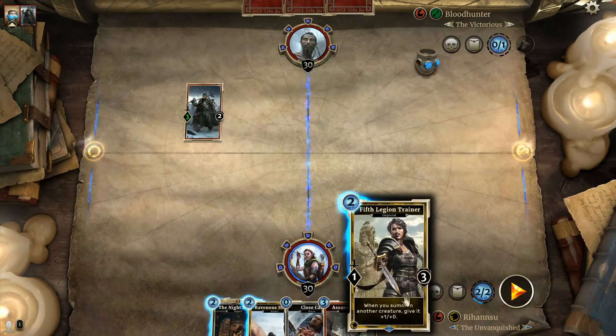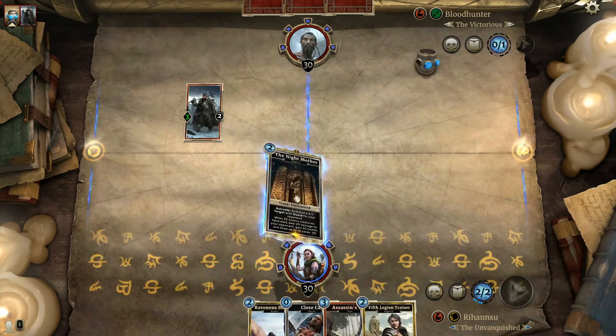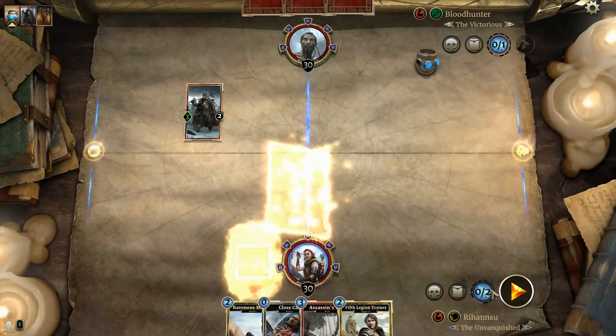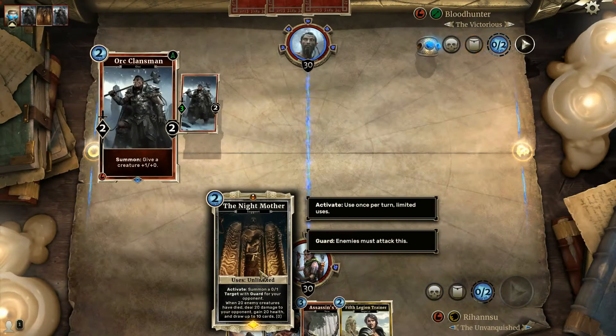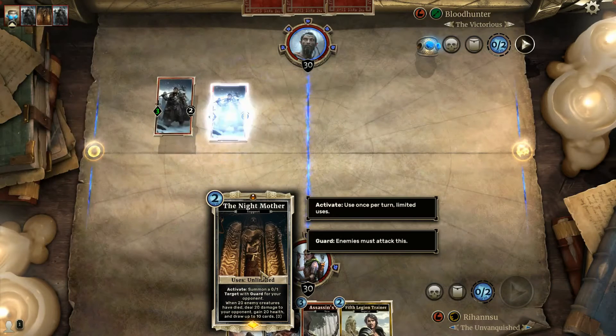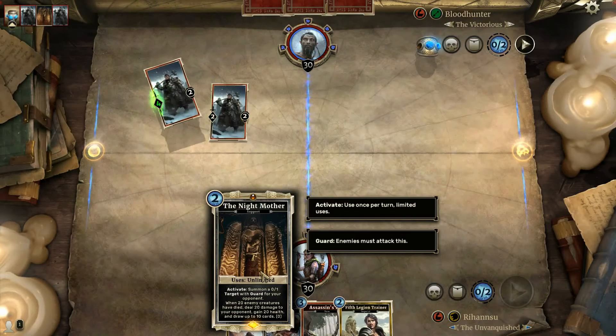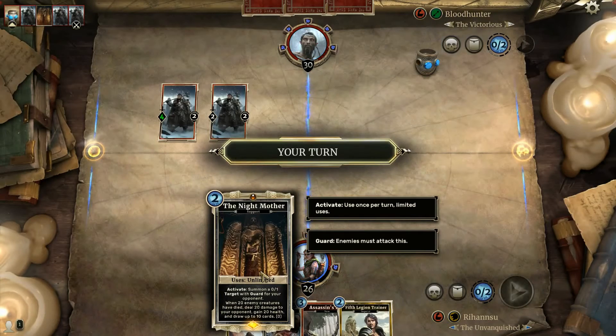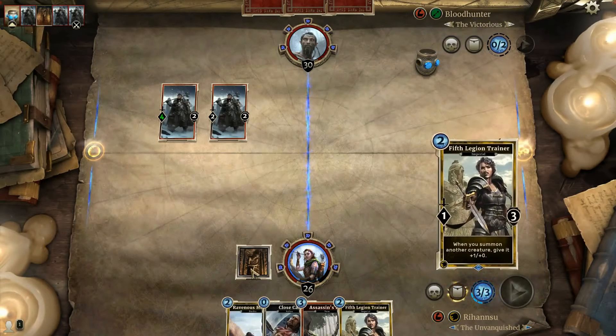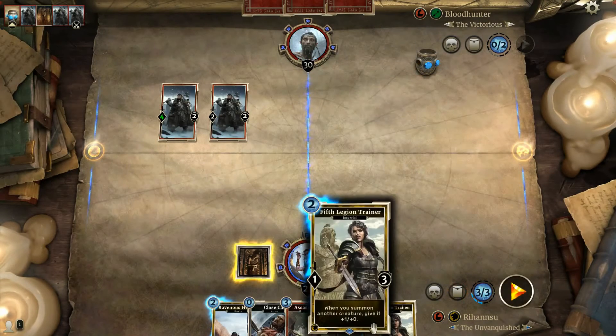For example, here I would put her out already. I'm going to do this and let's see what develops here. Like it says, we have to activate it and you want to activate it as soon as possible to get it going. And we're already down by four.